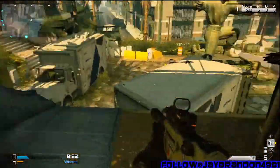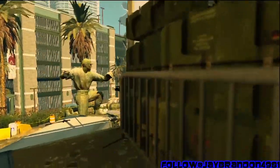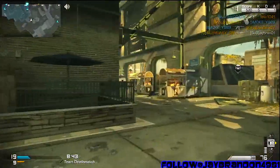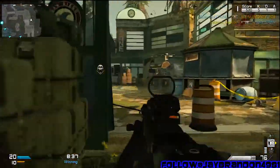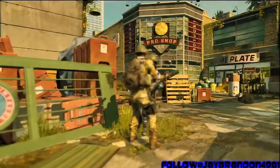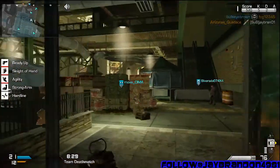One of my subscribers suggested I run with the Support package, and in my opinion the Support package does just as good as the Assault package. To be truthful, Assault packages in this game are pretty horrible. A dog — that's a four-kill streak with Hardline Pro — can get you just as many kills if not more than a Helo Pilot, and the UAV in this game just sucks.